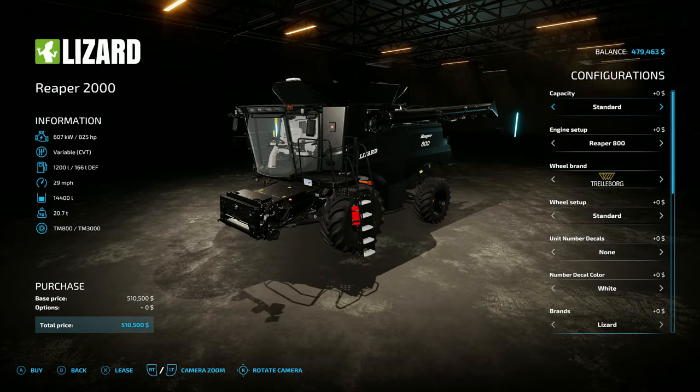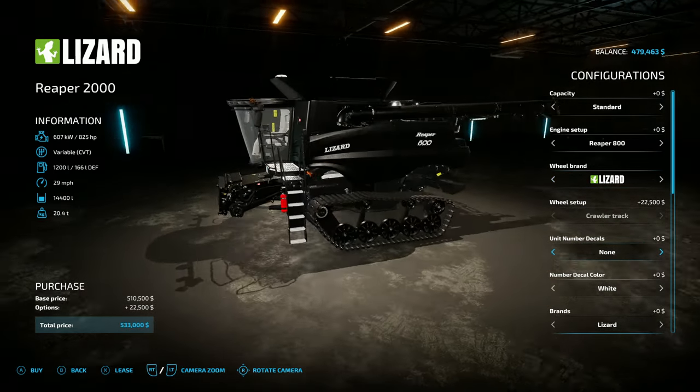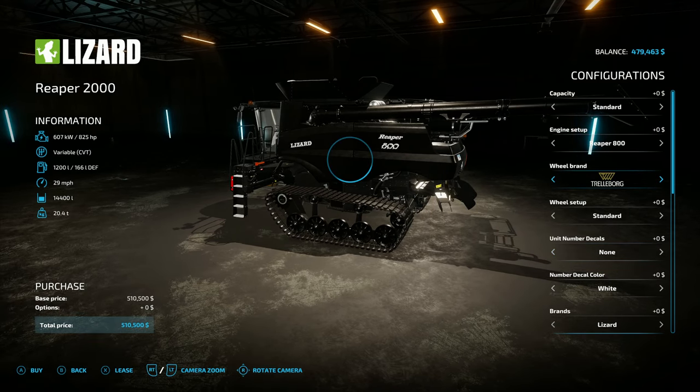The Reaper 2000's capacity options: standard is 14,400 liters; unrealistic capacity one is 250,000 liters; unrealistic two is 500,000; three is 750,000; four is one million liters; five is 1.5 million liters. There's also a standard capacity extension pipe. For engines you have 800 horsepower, 1,500, 2,000, and 2,050 horsepower options. Tire brands include Trelleborg, Michelin, Continental, Mitas, BKT, Firestone, and many more.